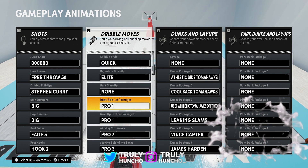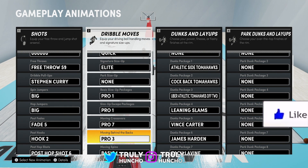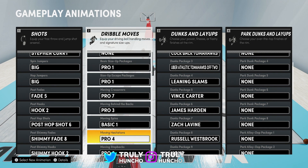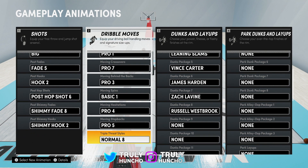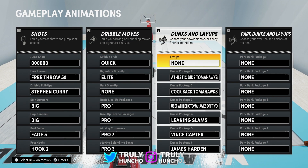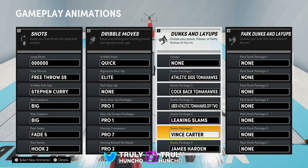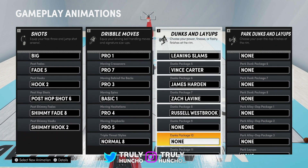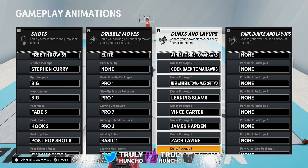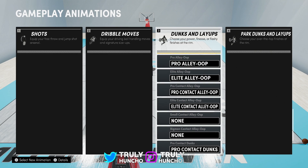For the dribble moves I use: Dribble Style Quick Signature, Size Up Elite Park, Size Up Basic, Size Up Packages Pro 1, Size Up Escape Packages Pro 1, Moving Crossovers Pro 7, Moving Behind the Backs Pro 3 — Pro 3 gives you hella ankle breakers, I cannot lie — Moving Spins Basic 1, Moving Hesitations Pro 4, Moving Step Backs Pro 5, and Triple Threat Styles Normal 8. Now let's get into the dunks and layups. Dunk package one is Athletic Side Tomahawks, Cockback Tomahawks, Uber Athletic Tomahawks of 2, Leaning Slams, Vince Carter, James Harden, and Russell Westbrook. I got some empty slots — I might cop some new dunks — but these dunk animations barely get me blocked so I'm keeping them for now.